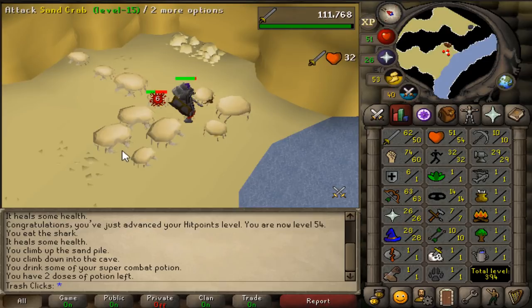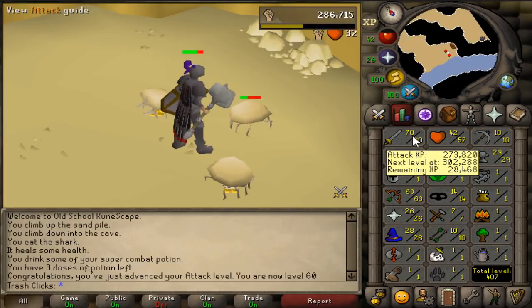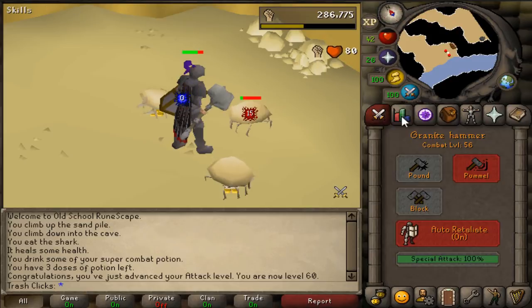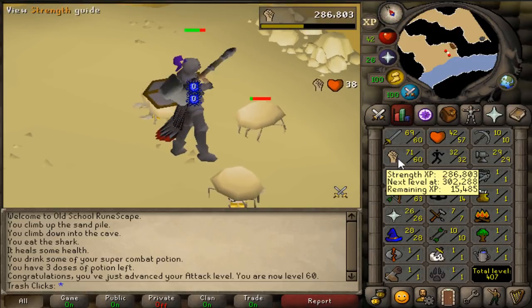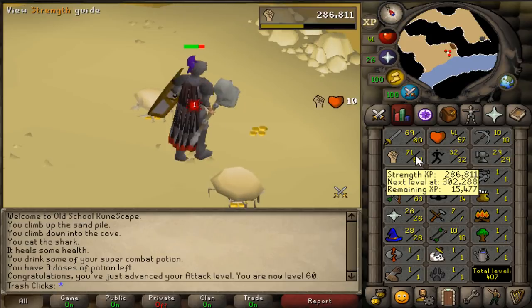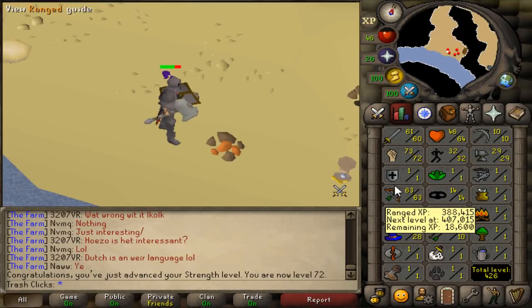Having literally every crab in here attack you — look at this: I have 1, 2, 3, 4, 5, 6, 7, 8, 9, 10, 11 crabs stacked up. Too busy eating popcorn to miss the level — 60 attack! I should be doing quests at the moment, but because I'm AFKing two accounts I may as well just train a little bit more. 72 strength. I think I'm going to be done with my strength for now and get a few range levels, then we need to get some quests done.